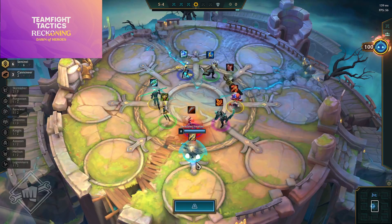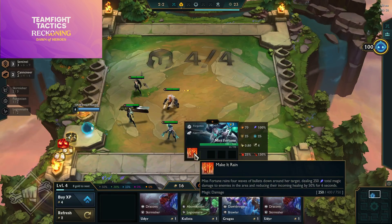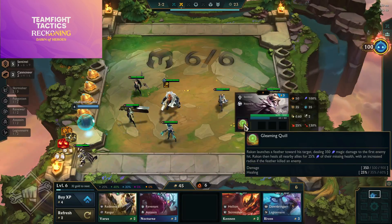Miss Fortune is a three-cost Forgotten Cannoneer — no longer legendary. Her ability Make It Rain rains three waves of bullets around her targets, dealing magic damage in the area and reducing incoming healing by 50% for eight seconds. Rakan is a three-cost Sentinel Renewer; his ability Battle Dance has him launch a feather toward his target dealing magic damage on the first enemy hit, then healing all nearby allies for a percentage of their missing health with increased radius if the feather killed an enemy.